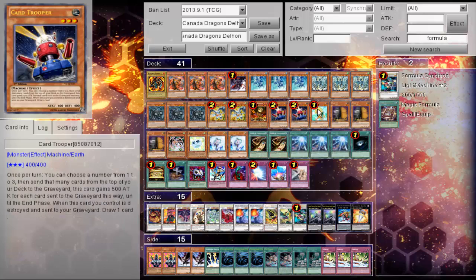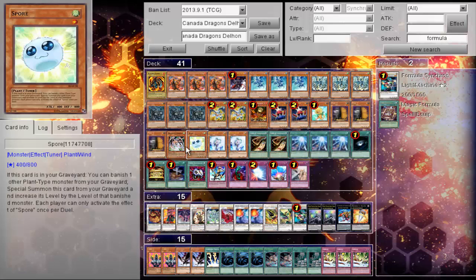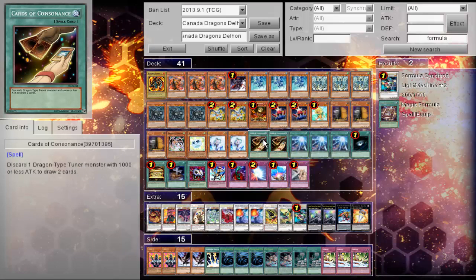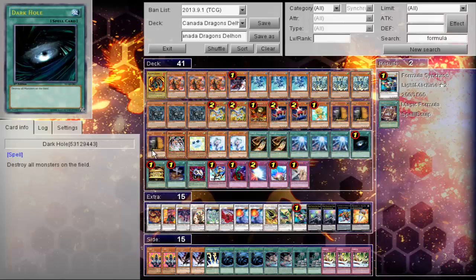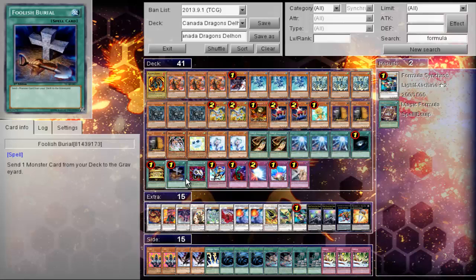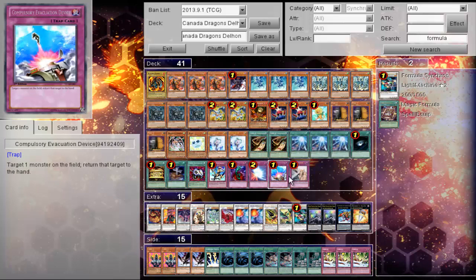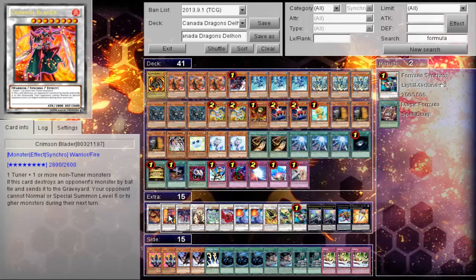Then one Dandylion. For reactive hand traps: triple Maxx "C", double Effect Veiler, and then Spore and Kuribandit. For the spells: two Cards of Consonance, triple Sacred Sword, Dark Hole, Gold Sarcophagus, Foolish Burial. For traps: Econ, Return, Bottomless, Mirror Force, Compulsory, and Solemn — a really good stable board.